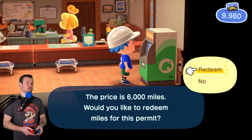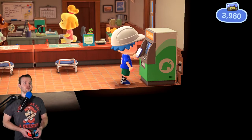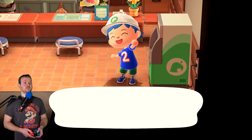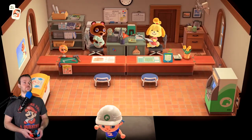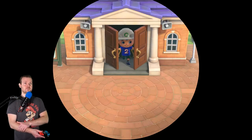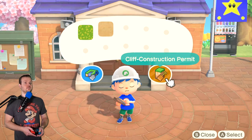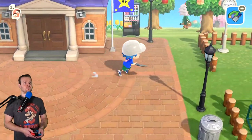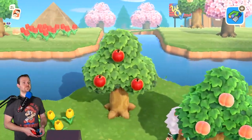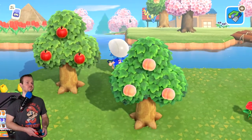This should be interesting, because when they first showed this off, I don't remember them ever showing someone adding ground or adding cliffs. I feel like they were always getting rid of ground to make river, or getting rid of cliffs. But we'll see. So let's go ahead and test out the waterscaping first. Right over here... I literally just chipped off part of the ground there. Awesome.